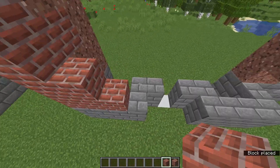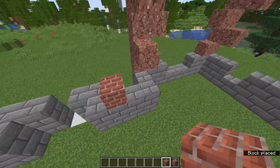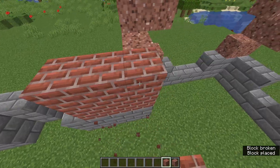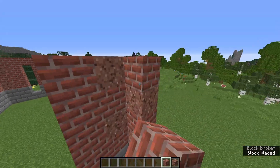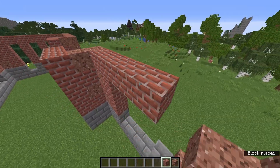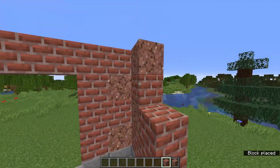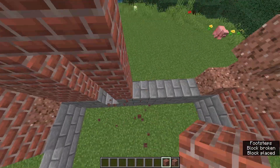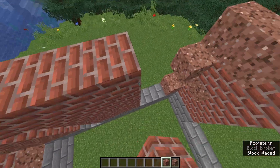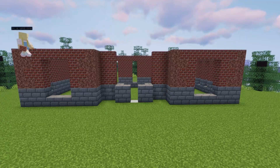When you get to this pointing out section here, leave it free as it's going to have a different wall texture. Almost there. The base of the first floor is done.